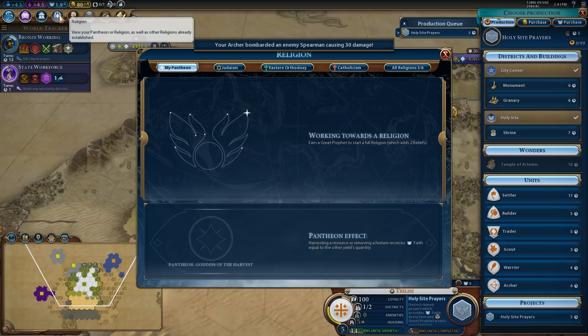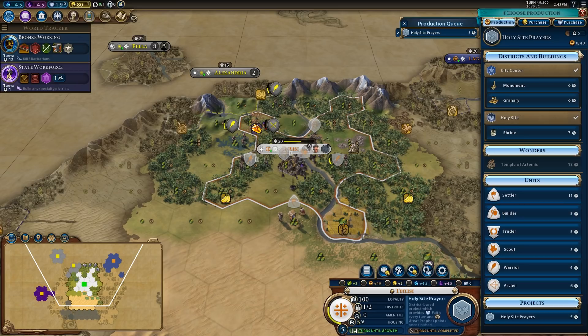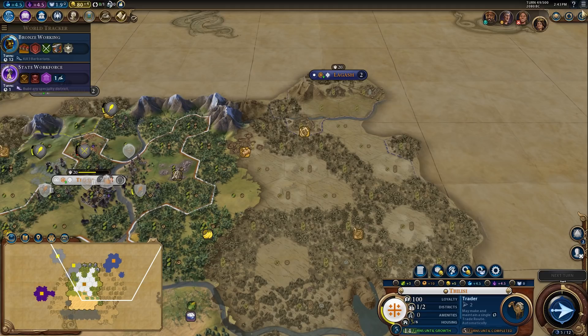We're going to do holy site prayers because I need to finish my religion pretty much immediately now. I'm going to pick up a trader and send it to Sumeria — let's see if we can get a friendship with him again. Having a friendship with Sumeria is really important for our survival because it means it's one less person who might want to declare war on us.